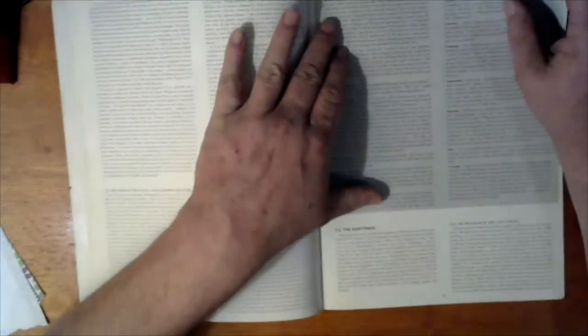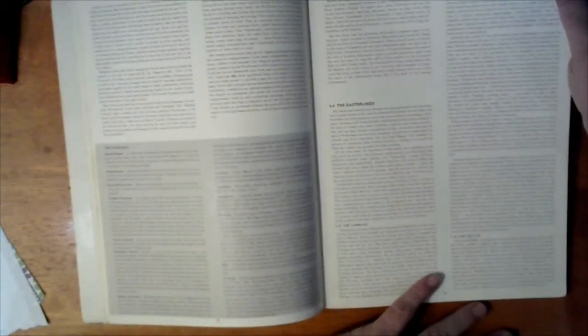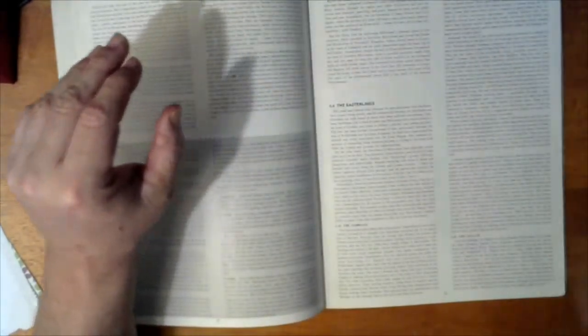We have the Beornings — the bear people — information on them, the Baironings, their racial origin as a collection of small Northmen tribal family groups in loose clans. Then the Éothéod, or future Rohirrim — the urban Northmen. The Woodmen of Southern Mirkwood, so you've got all the basic human groupings in here. Then the Elves of Southern Mirkwood, which there are a few, varying especially based on how much activity is going on at Dol Guldur at the time.